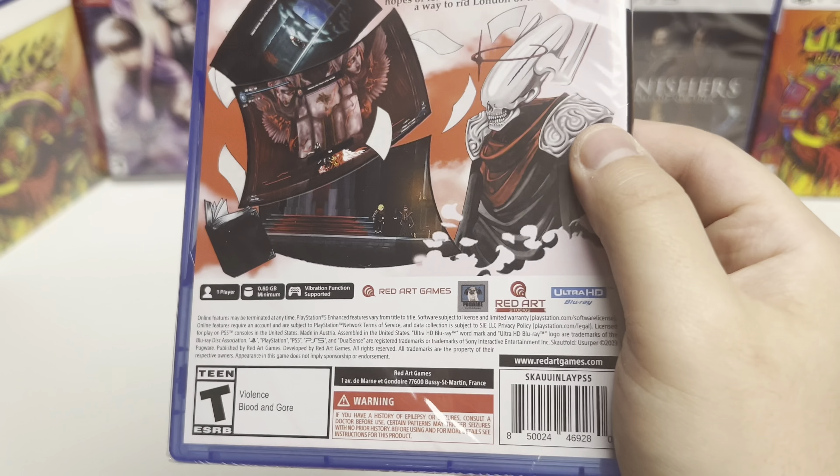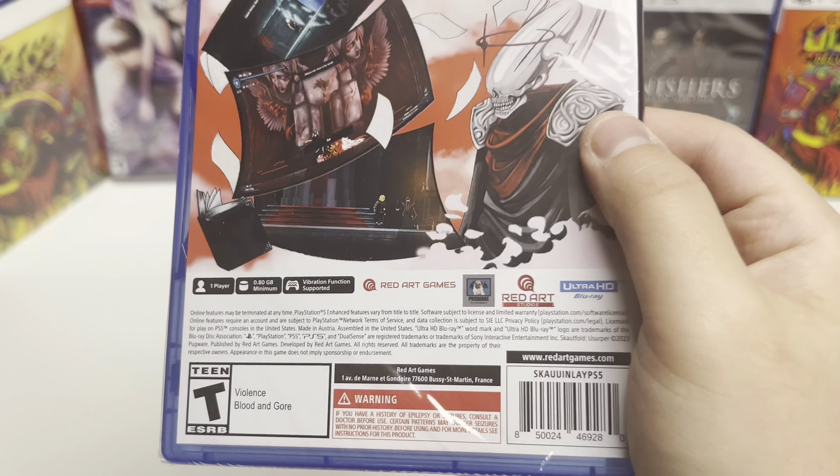Hey guys, welcome back to another unboxing video. Today we're doing Scoutfold Usurper for the PS5. This is a Red Art Games game, rated T for Teen. The spine is just black with white lettering.